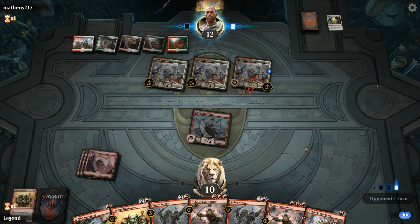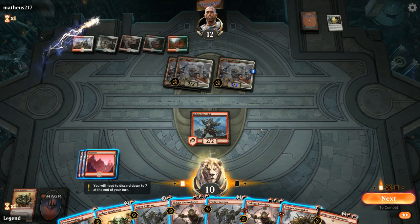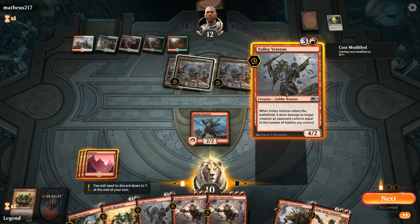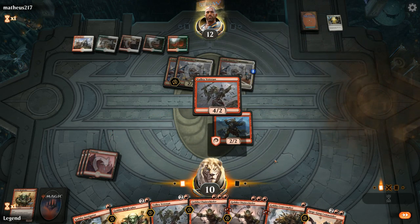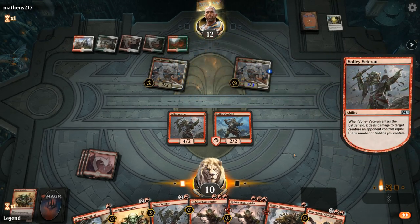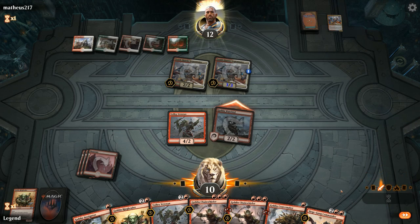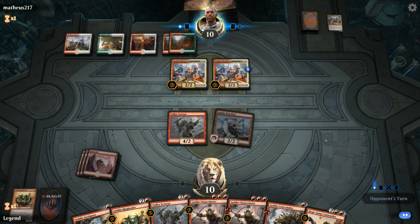If we draw a couple of lands that would be nice, since we can't fully unload. Playing Volley Veteran seems okay to take out the Legionnaire. If they have another Sheltering Light or God's Willing it doesn't matter how much damage we deal, so I want to start playing Veterans now and hope they can't kill our creatures in response. That worked. I'll attack with the Warchief once again and trade the Veteran — we don't really need to race with this many cards in hand, even though there's too much risk of dying on the way back.